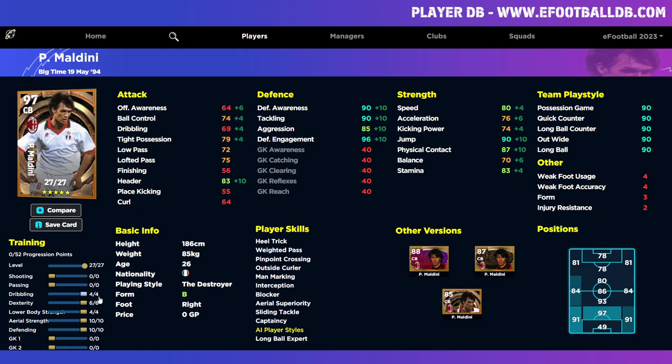There are a lot of advantages with that, but I do think the best version of him has defensive engagement at 98, awareness and tackling at 92. Then you can decide what else to add — dexterity, lower body, whatever you want. I would go with the acceleration, so you have a player that good defensively with those speed and acceleration stats plus the balance. It's just unbelievable.